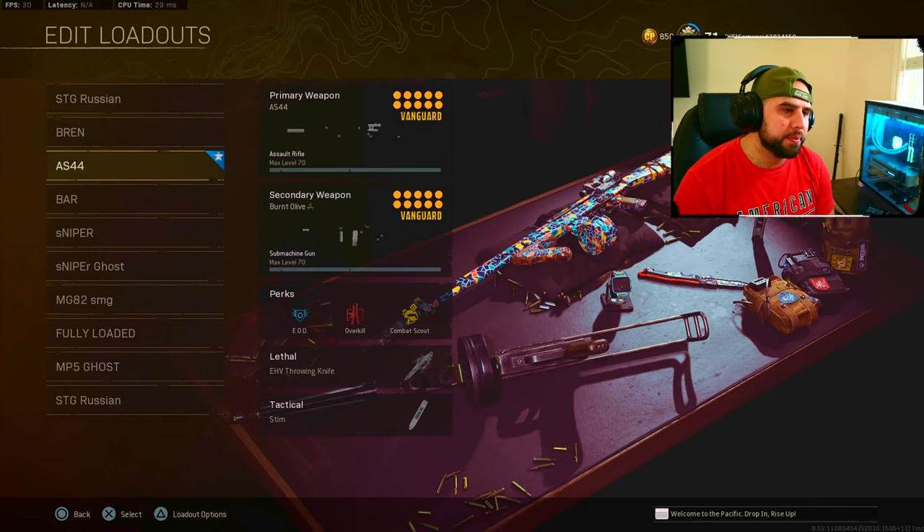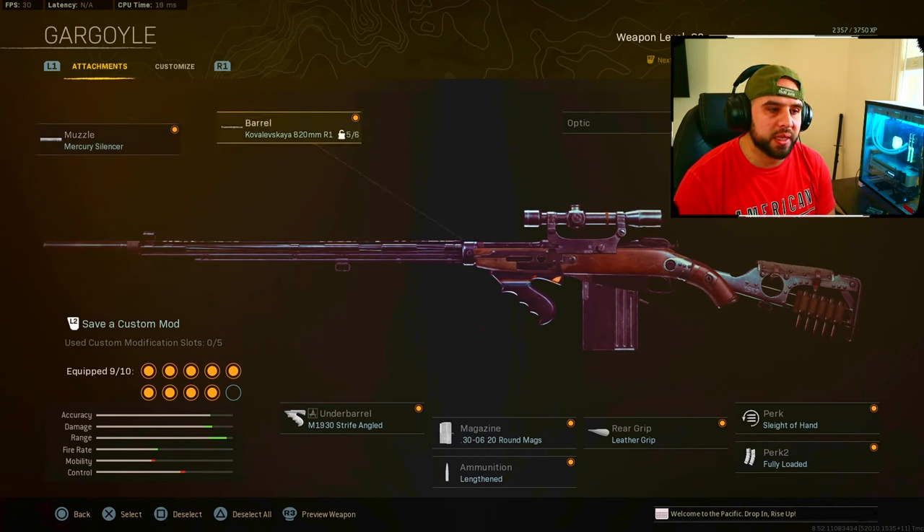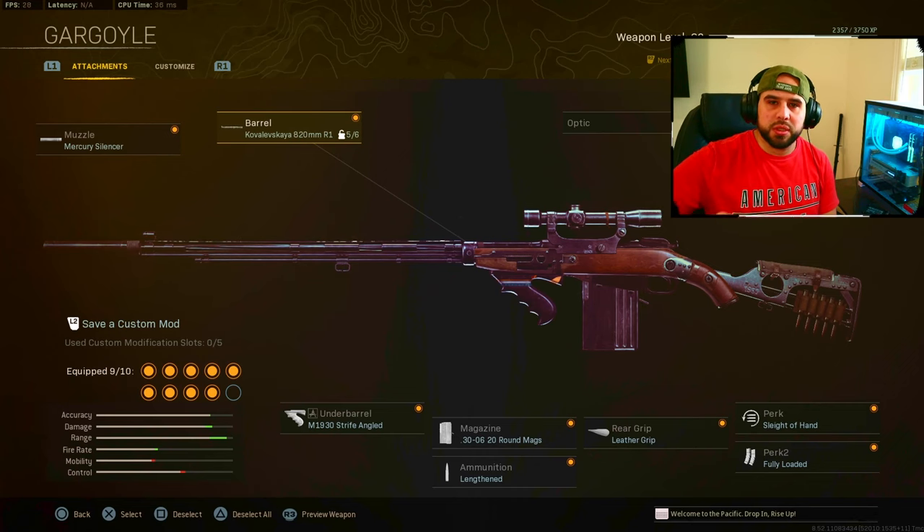I checked out the three-line sniper for fun to see what kind of sniper it is. I thought maybe it'd be massively slow but with significant bullet velocity, but that was not the case — it was horrible. Bullet velocity is slower than the Kar98, the three-line, and the Type 99 sniper, and the ADS is much, much slower.